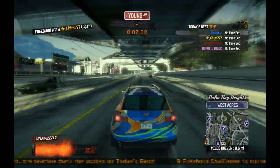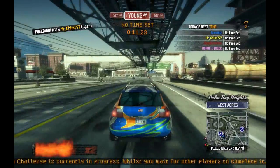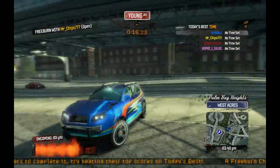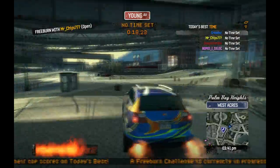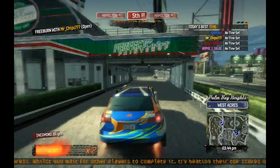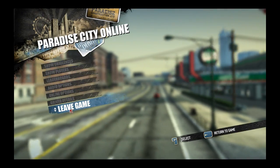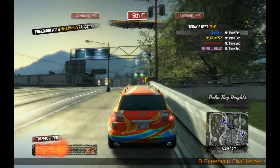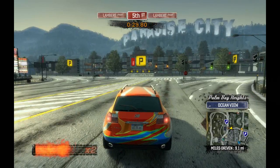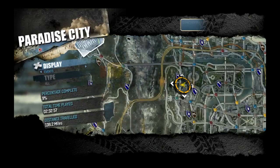You can see players like Mr. Chips, 777, Google, Yandex, Bo, and others. You can just ride around, have fun with friends, and do everything you want. To leave, click Escape, then 'Leave Game', and confirm. You'll be back offline and can join again whenever you want.